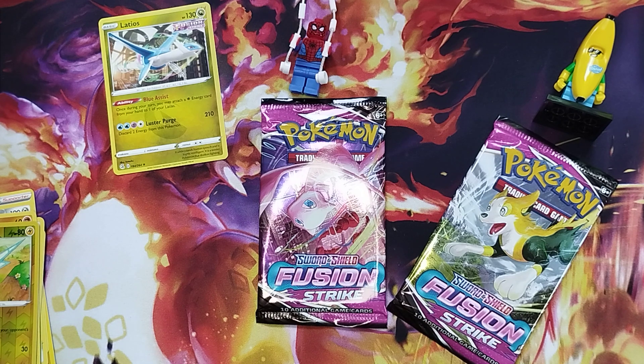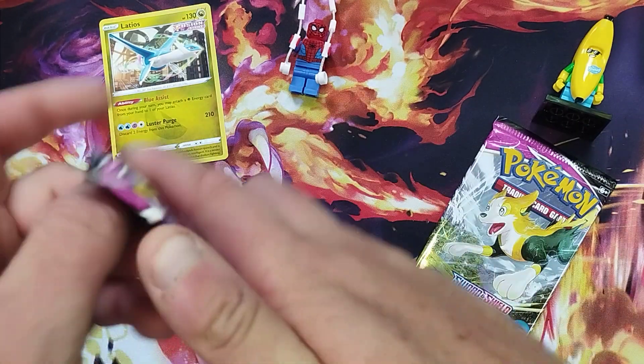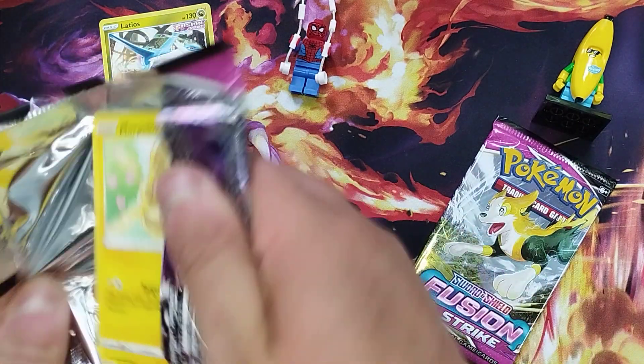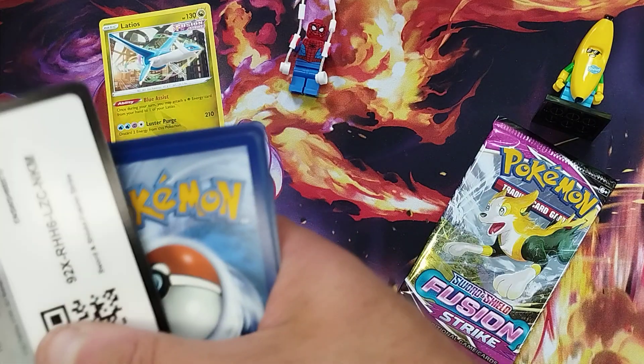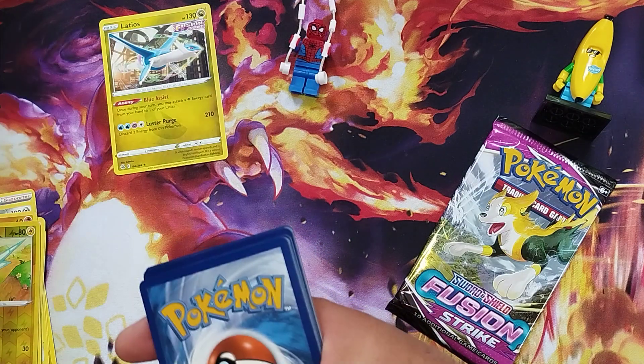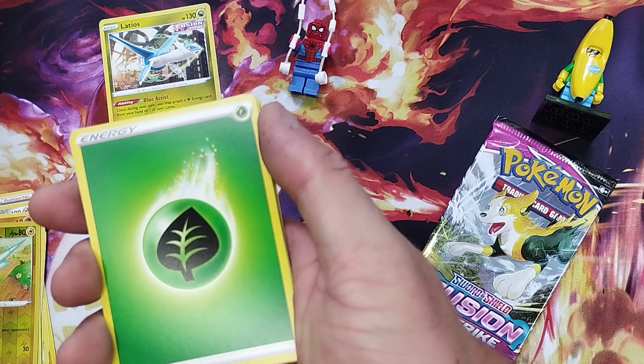So yesterday on our video, Chili Guy was a good hit. We're going to save Banana Boy to last and go for our usual character Spider-Man to see what cards they've got. We quite like doing the three-pack openings — just quite a short video rather than doing too much at once. We've got shorts on our channel as well.